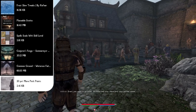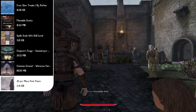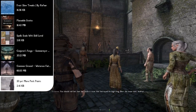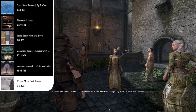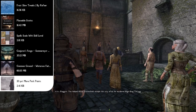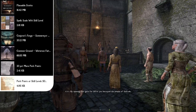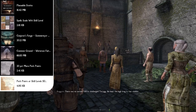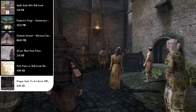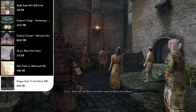Now we can move on to some perk point adding mods, because with Ordinator installed we're going to need a lot more perk points. We have the 20% More Perk Points mod, which gives you an additional perk point every five levels. After that there's Perk Points at Skill Levels 50, 75, and 100, which give extra perk points when you maximize skills. And finally, Dragon Souls to Attributes, which lets you convert dragon souls into health, magicka, stamina, or an extra perk point.